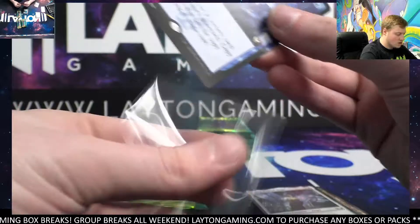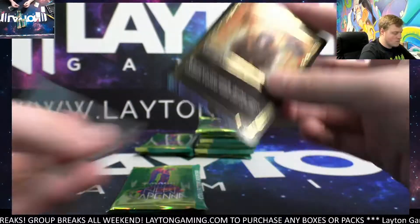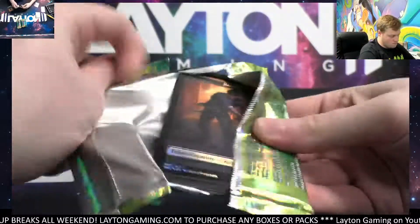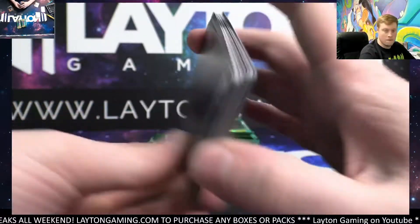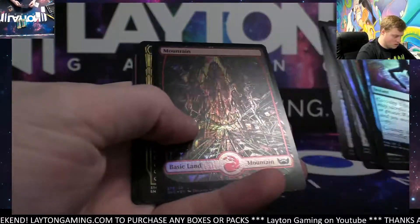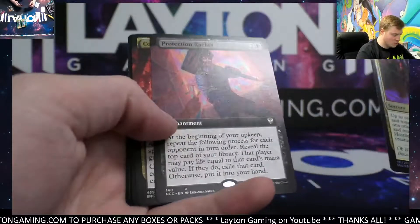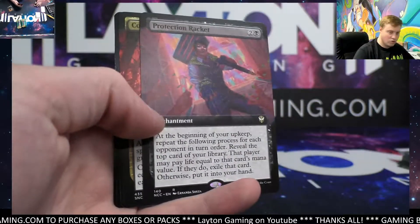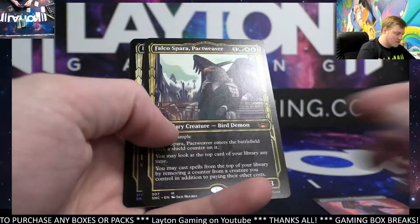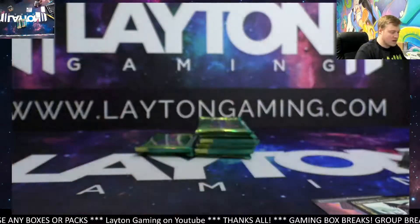One pack to go for Tim. Here we go — Hostile Takeover foil, nice. Protection Racket extended, nice one. Corpse Explosion, Balko's Pact, Weaver showcase, nice. Incandescent Aria foil showcase.